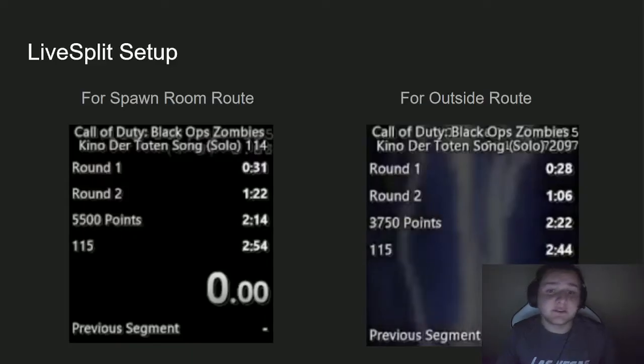For the timer, I like using a round 1 split, a round 2 split, and then the song as the final split. For Kino der Toten, I track the points needed for each respective route: 3,750 for the outside route and 5,500 for the spawn room route. That helps you keep track of what route you're doing and how many points you need. I have my splits compared to the world record, which is why they look different. You can set up splits however you want — you don't even need splits, just a timer — but this is what I like to do.